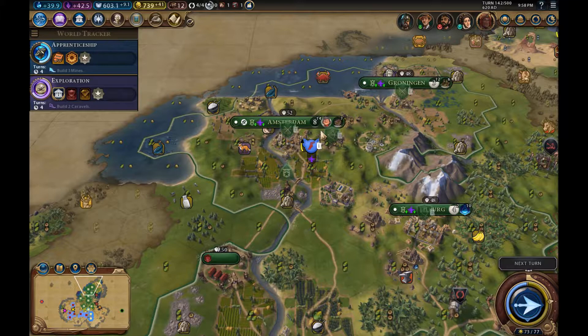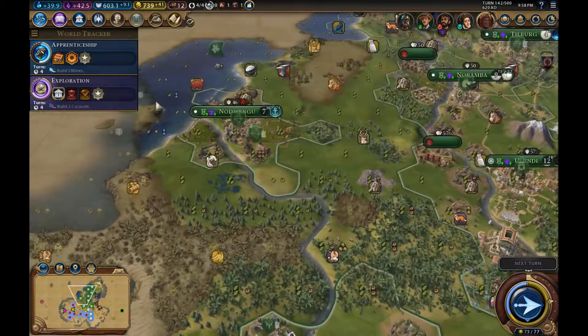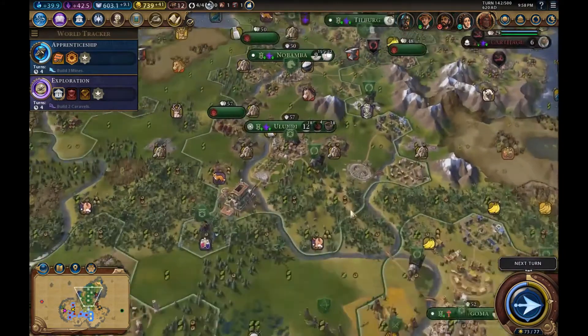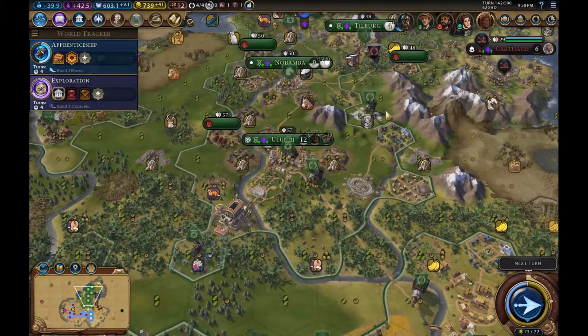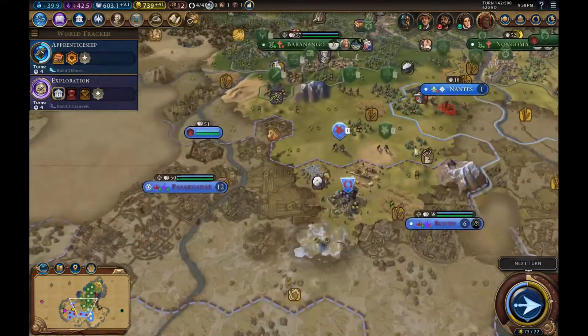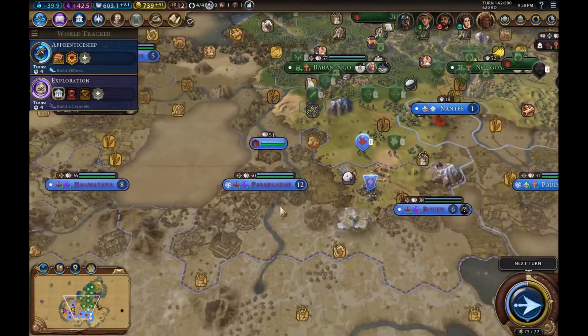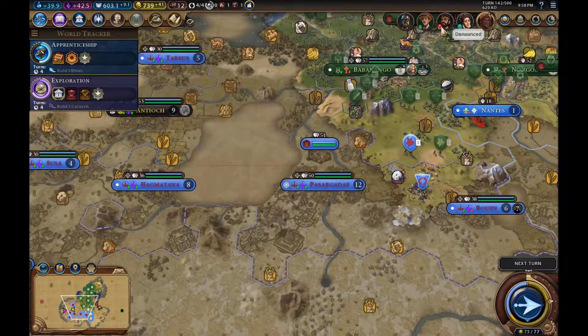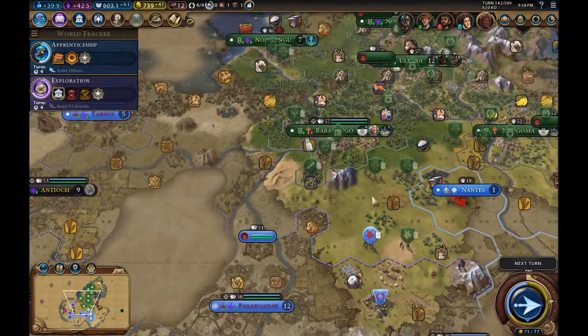We've got Liang in there overseeing that operation and we're building lots of districts. We've got a harbour coming next turn, we've got libraries being built — everything is hunky-dory apart from the Persians. We have the Persians on our border down here, as I'm sure you'll remember from previous episodes, and we just need to be a little bit careful of them. They have denounced us and we are probably expecting to have to fight them at some stage. But why can't we be the aggressors? That's probably the question we should be raising.